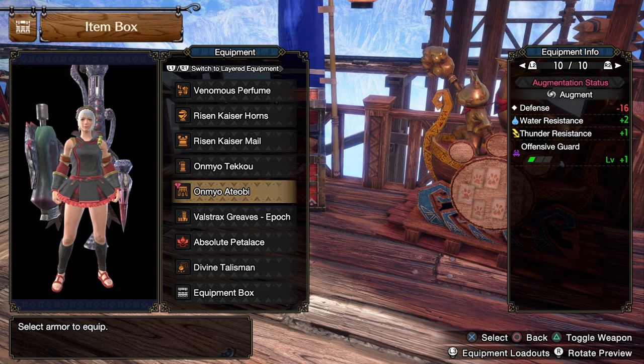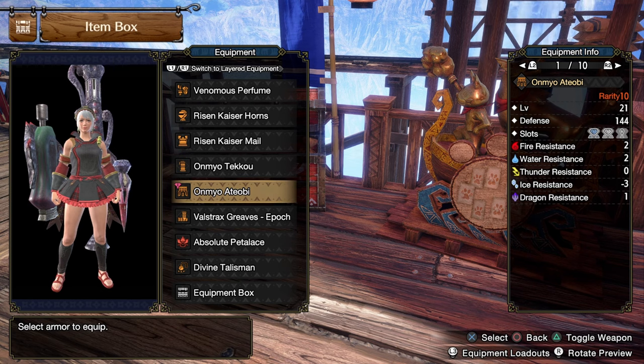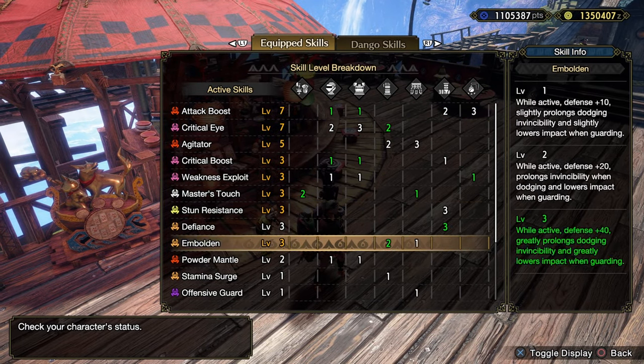We've got this augmented already because I didn't upgrade that armor piece and I don't have the spheres for it — my game crashed and I'd have to go farm spheres again but I don't want to do that. The talisman is just a basic five-point one, which should be fine. And here's all our skills — there's a lot in this build to be honest.